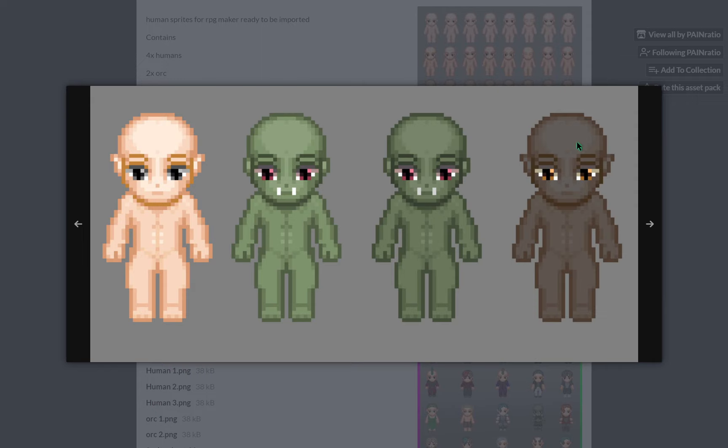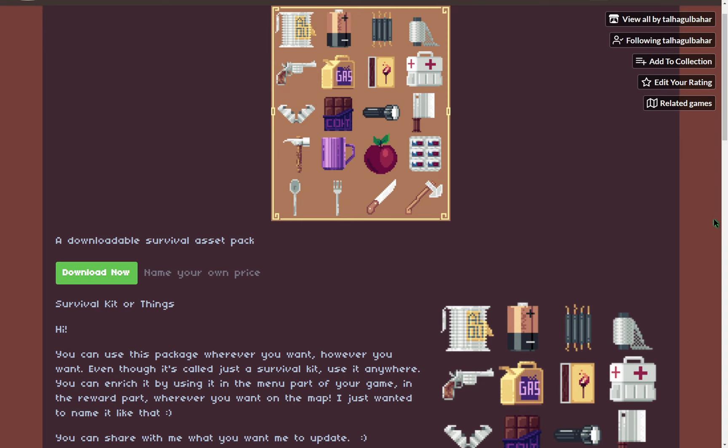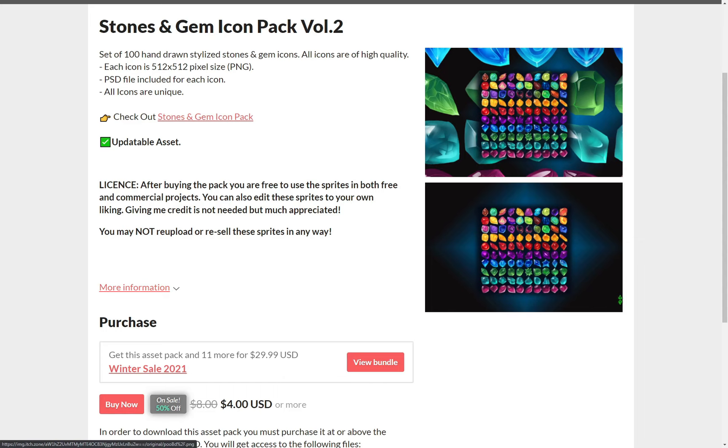Tall human and orc bases for sprites by Pain Ratio. An icon set of emojicons and cards by Avery. And survival kit items by Talha Gulbahar.